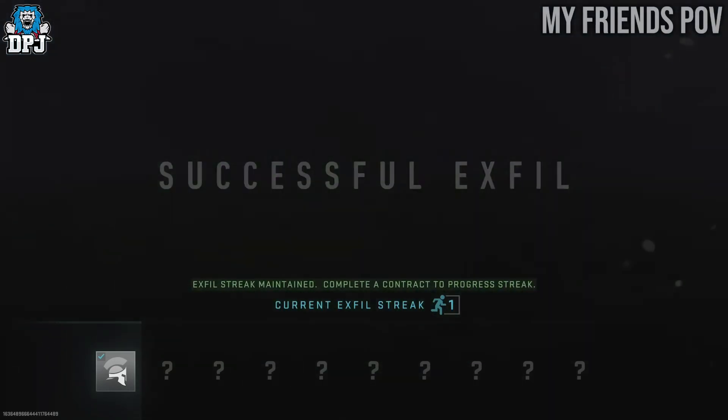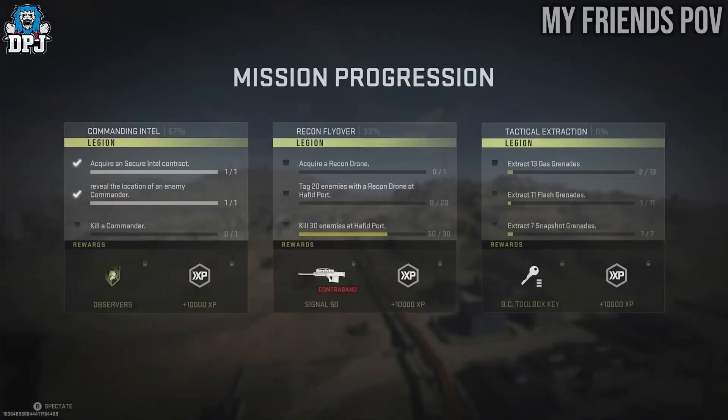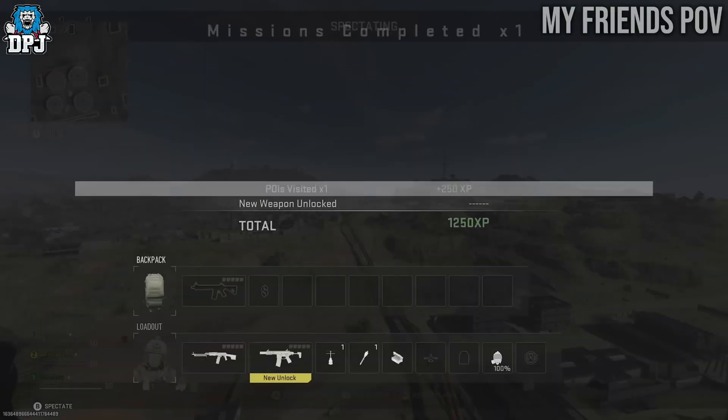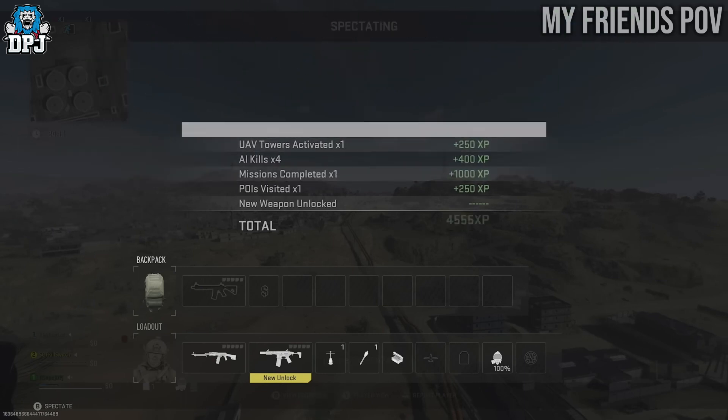It's that simple. All you need is somebody who's already got the weapon — no doubt this will also work with the blueprint if someone's purchased it. If you feel like you can help somebody out who hasn't got the base game and you have this weapon and you're willing to drop it for them within DMZ so they can exfil with it, drop your gamertag down below so you guys can help each other out.